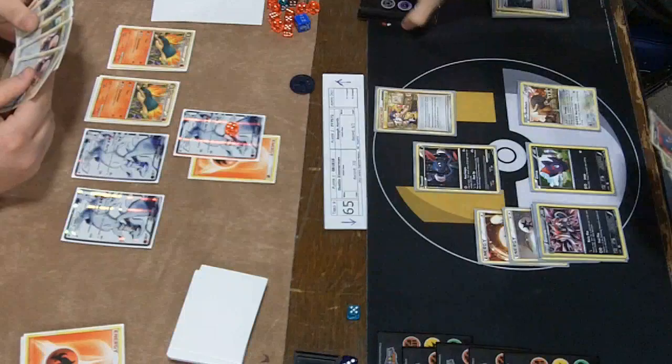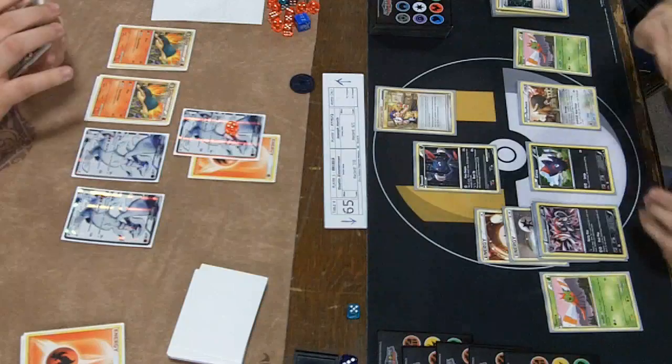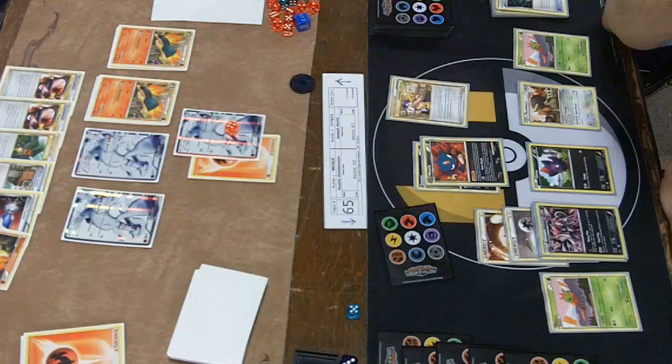Right now we see a Communication after a Collector, and he's going to grab Weavile. He's going to be able to Claw Snag Joseph's hand, maybe trying to get something out of his hand — maybe he drew a Typhlosion off his prize and he wants to discard that. Whenever you can just steal a card from your opponent's hand, that's a really big deal. Also, just being able to see your opponent's hand is a big deal — if he doesn't have anything, you can be a lot more aggressive without any ramifications.